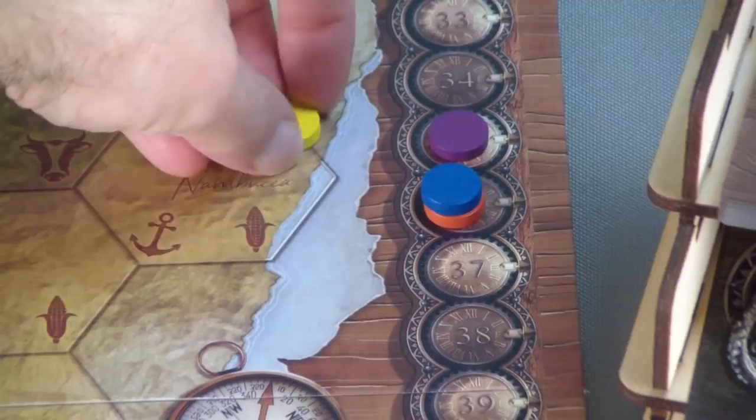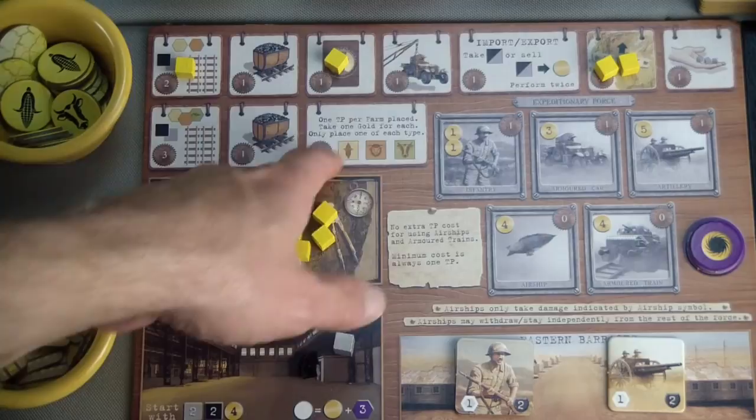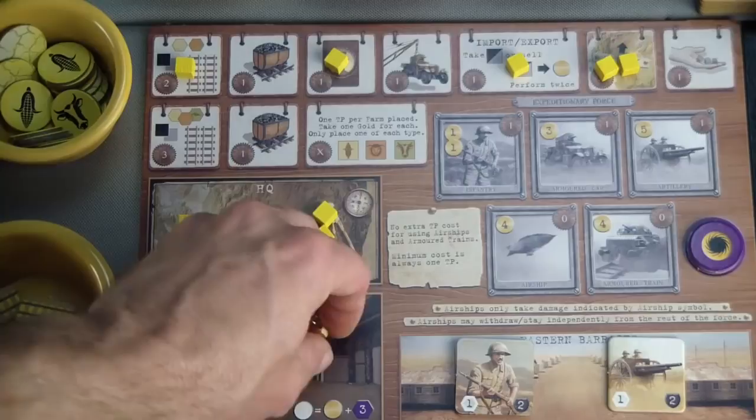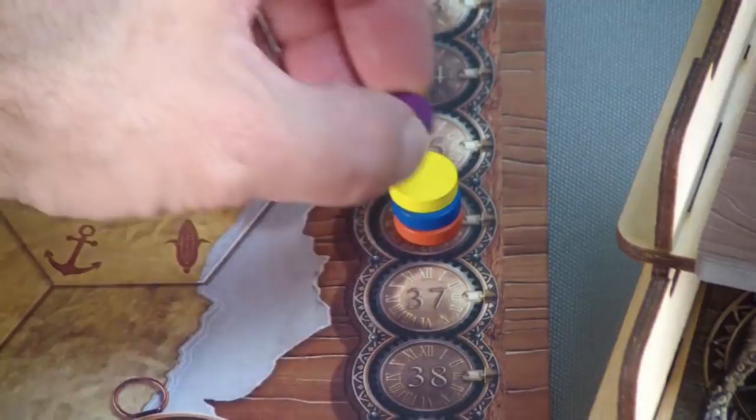I don't think I'm going to build any tracks with yellow soon, so I will sell off my iron and my coal to gain two gold in preparation for buying a train in the near future. That will move us ahead by one, allowing the old ones to go onto a non-illuminated space.